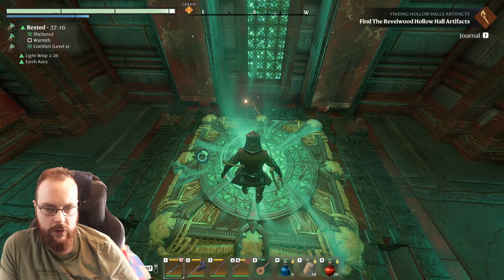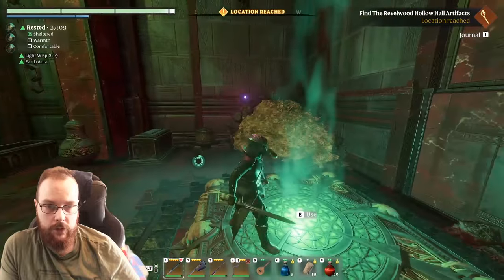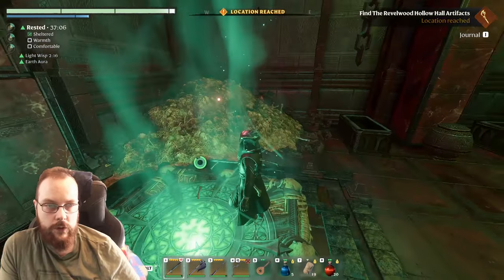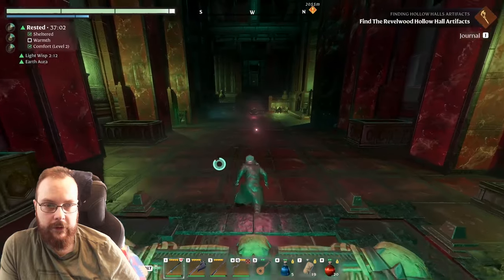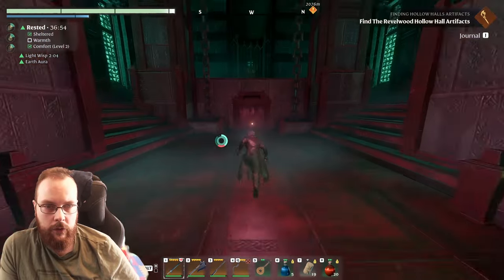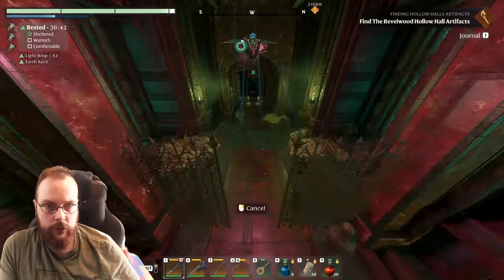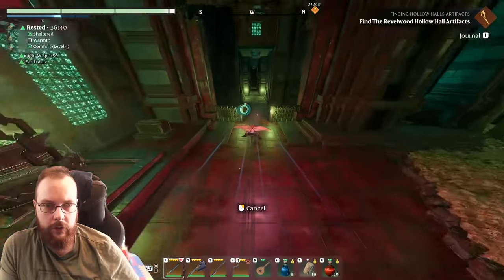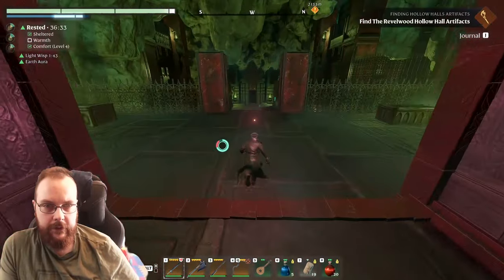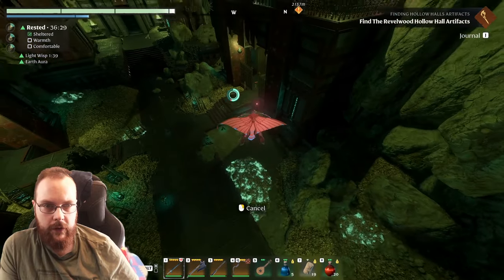I believe I found all the artifacts in the Kindle Waste one - they're not too hard to find, but I've done this dungeon so many times I basically have it down to perfection. There's a hidden door over there - quite a few hidden spots in the first area. This area seems mighty suspicious.